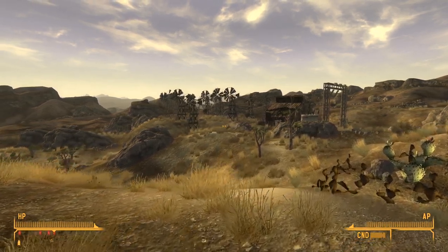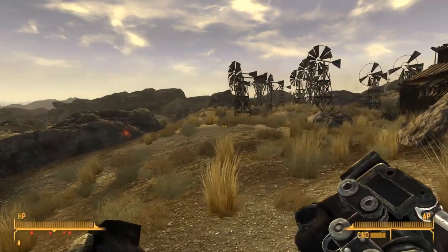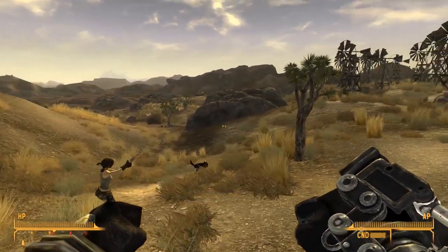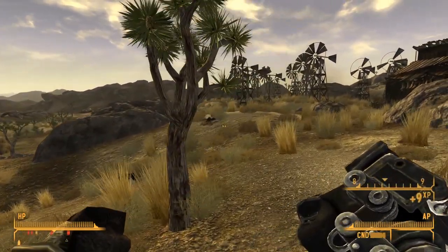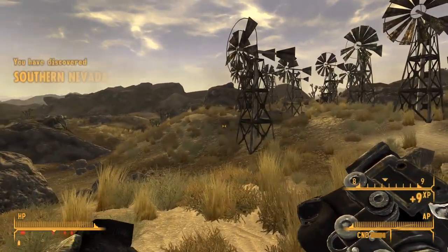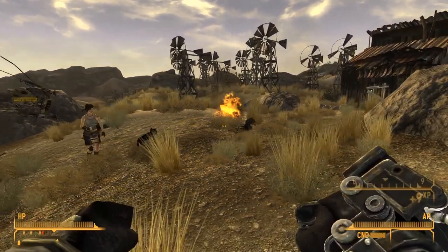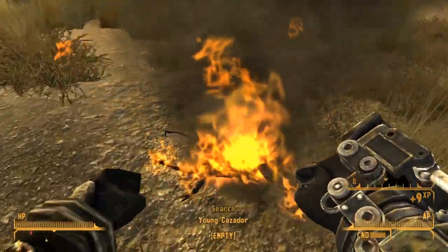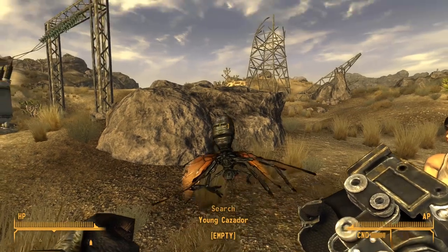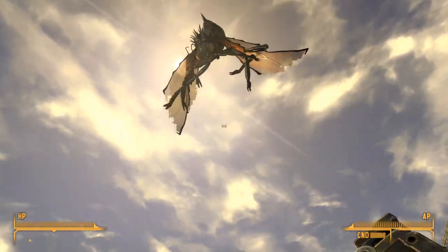It looks very Death Claw-ish, but I don't think it is. It's a house. They see it. Oh no — it's worse than Death Claws! Holy crap! Are they the baby ones? They are the baby ones. Holy freaking... it is the baby ones. That doesn't look baby to me. That's baby. What we're observing here is what is known as a Cazador. It's a beautiful, horrible thing, now flying above my head because I like being silly.